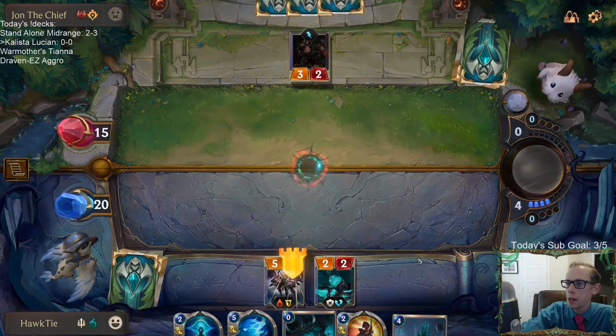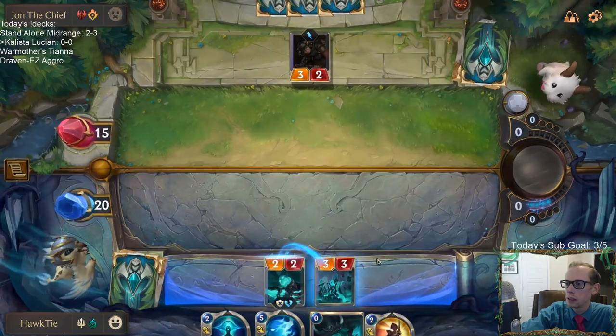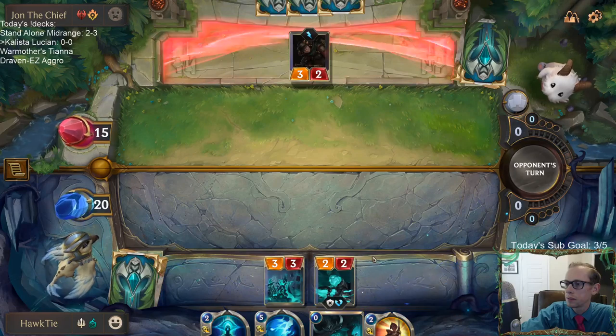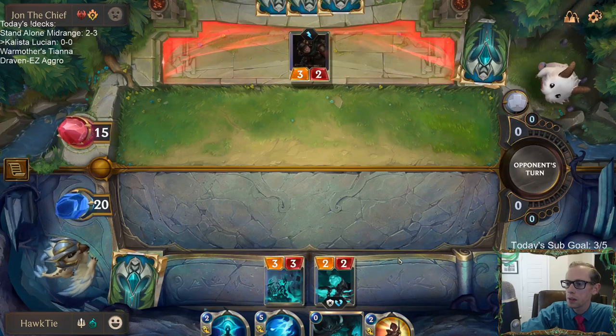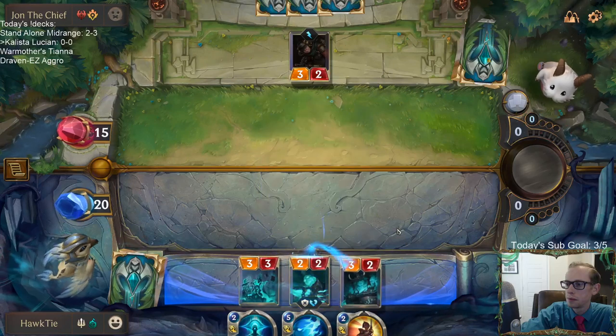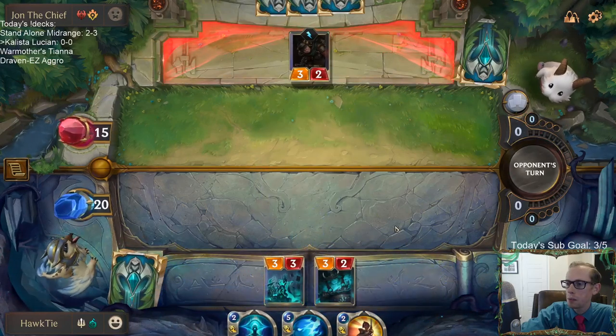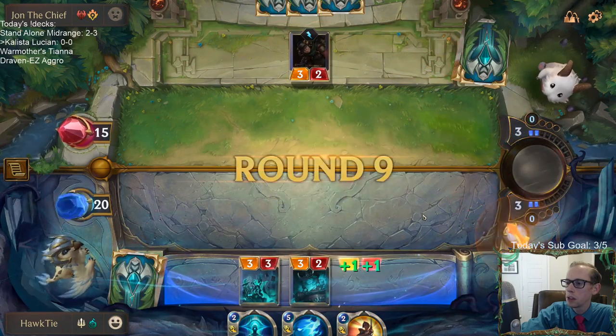I'm going to let it happen so I can Chronicler the Undying, because this is a really good combo. Now we should have two Undyings come back — one from the Chronicler, one from the Ravenous Butcher.